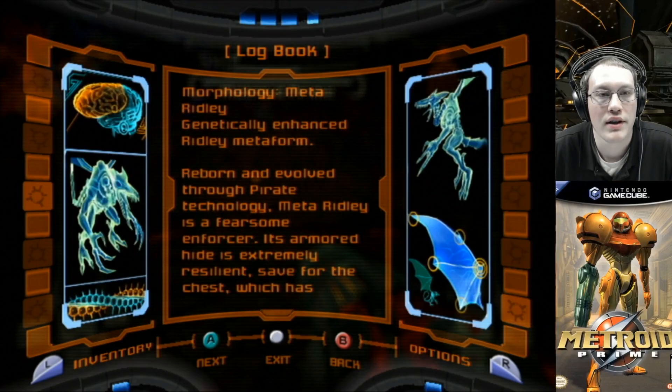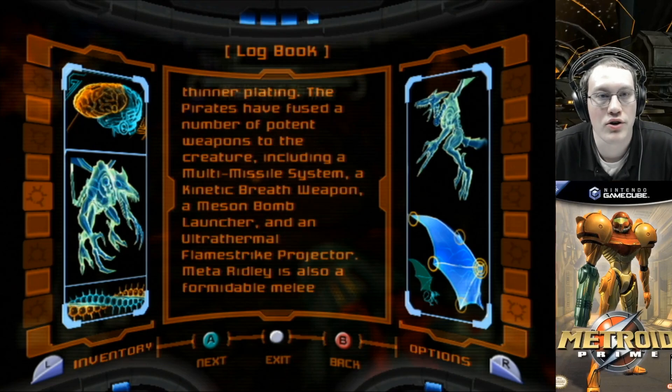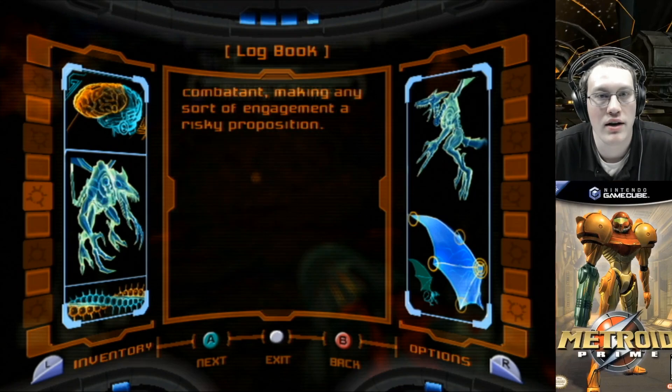Meta-Ridley: genetically enhanced Ridley. Reborn and evolved through pirate technology, Meta-Ridley is a fearsome enforcer. Its armored hide is extremely resilient, save for the chest, which has thinner plating. The pirates have fused a number of potent weapons to the creature, including a multi-missile system, a kinetic breath weapon, a napalm bomb launcher, and an ultra-thermal flame strike projector. Meta-Ridley is also a formidable melee combatant, making any sort of engagement a risky proposition.